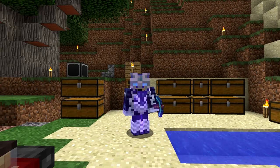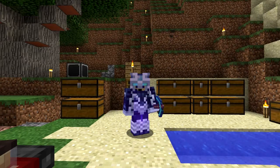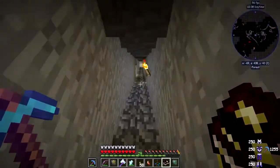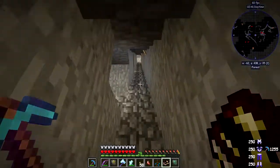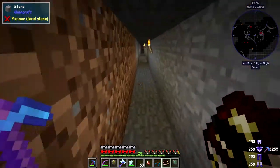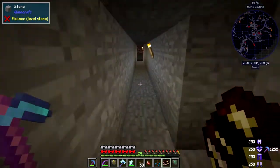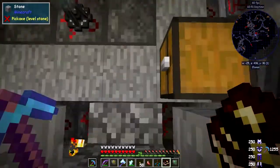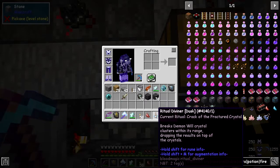Hello everybody and welcome once again to Surviving with Blood Magic. This episode I was going to do potions but I've changed my mind — I'd like to do some rituals, especially quite a few to do with Demon Will. I've built a room just above the mob zombie spawner, and I've also upgraded the diviner — there's now a Diviner of Dust.